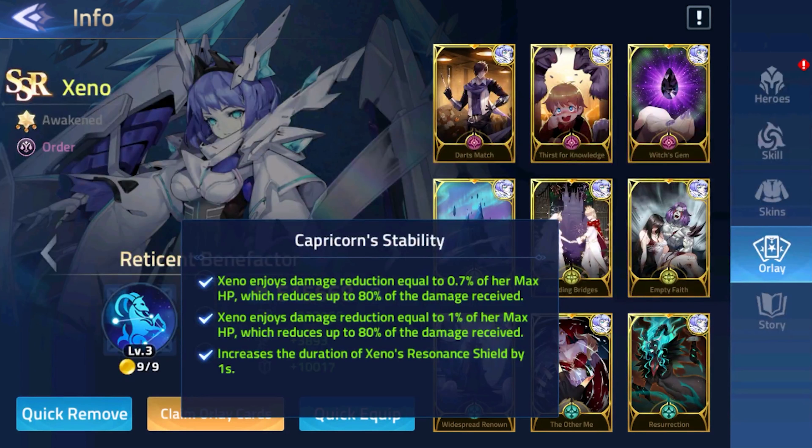For Xeno to truly become the ultimate tank hero, her Orlais cards are very important. At 3 and 6 cards equipped, she will gain massive damage reduction equal to a percentage of her max HP, which will be cast out at 80% of damage received. When she equips all 9 cards, her ultimate ability will last an additional second, giving her more survivability and more damage potential.